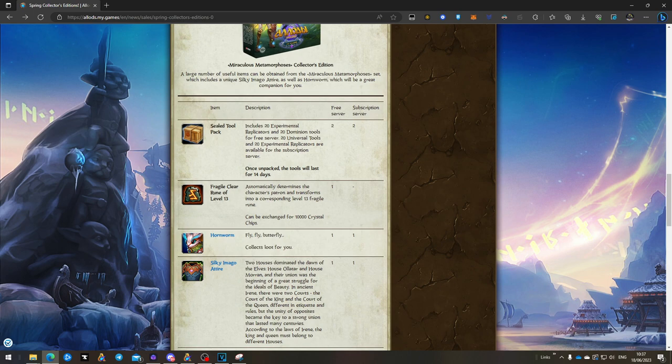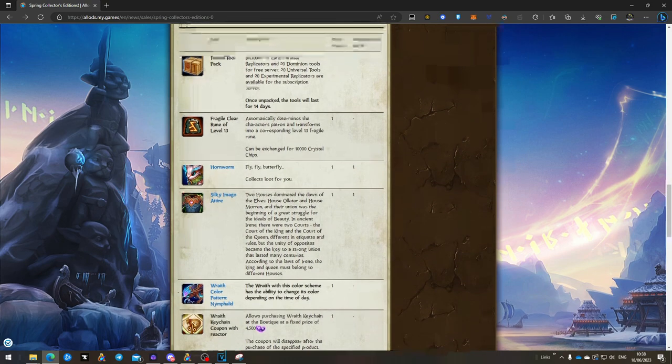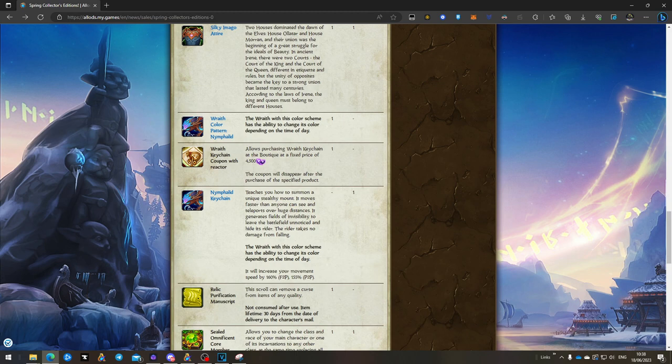The second, bigger collector's edition — free-to-play gets a level 13 rune, which becomes 10,000 crystal chips after the month period or instantly by right-clicking it. Both servers get the second pet and the costume. The mount differs slightly: pay-to-play gets the mount plus skin for the rave, while free-to-play only gets the skin. If you want the mount on free-to-play, you'll have to pay an additional 45 euros on top of the collector's edition — though most people already have a rave mount.